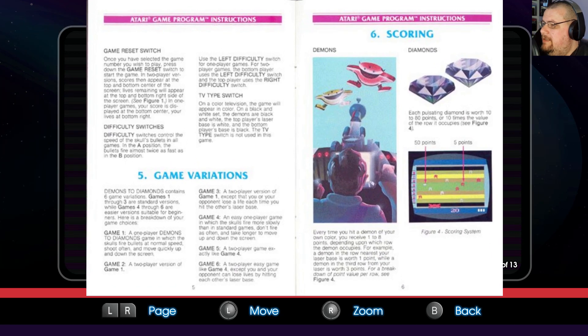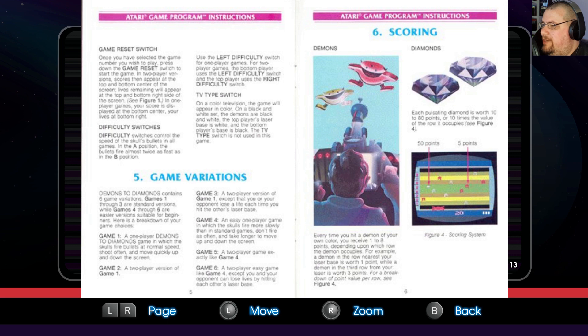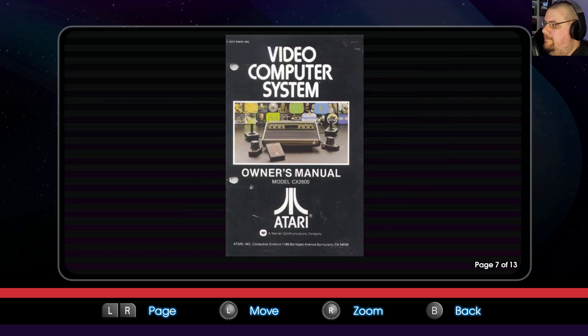Demons to Diamonds contains six game variations. Games one through three are standard versions, while games four through six are easier versions suitable for beginners. Game one is one player with skulls firing at normal speed. Game two is the two-player version of game one, and game three is the version where you can shoot each other. Each time you hit a demon of your own color, you receive one to eight points depending on which row the demon occupies. Diamonds are worth ten to eighty points — ten times the value of the row they occupy.